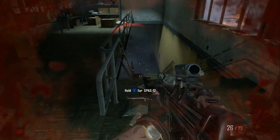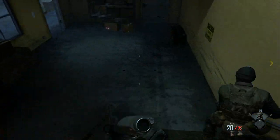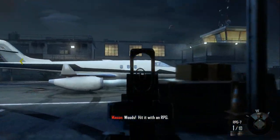Before you head downstairs, be sure to grab the first piece of intel over to your left. Now this part, you need to make sure you rush down there, and the first thing you should do is blow up the plane.